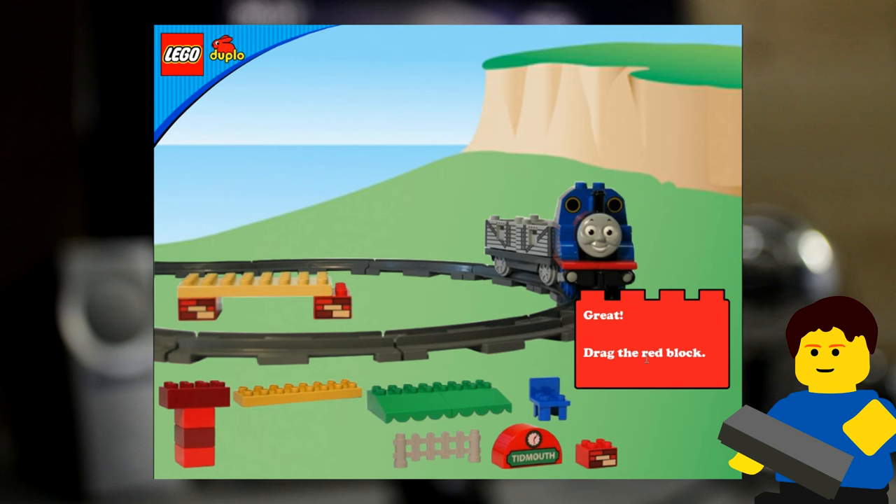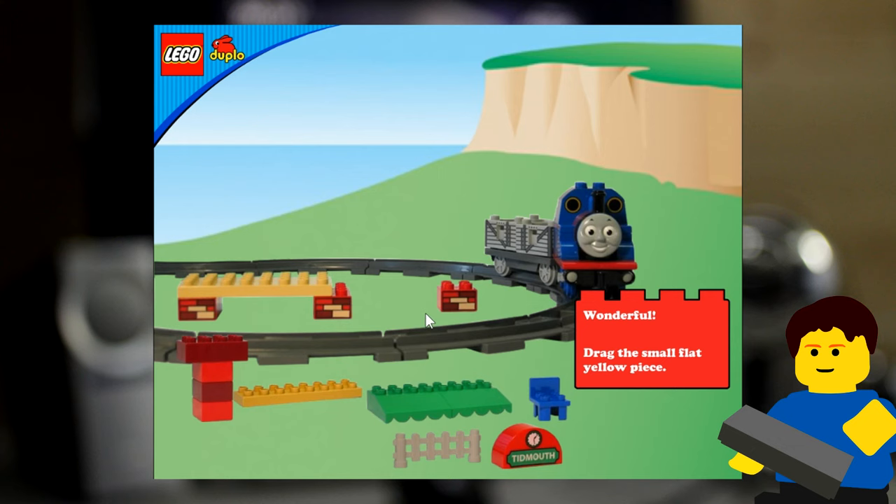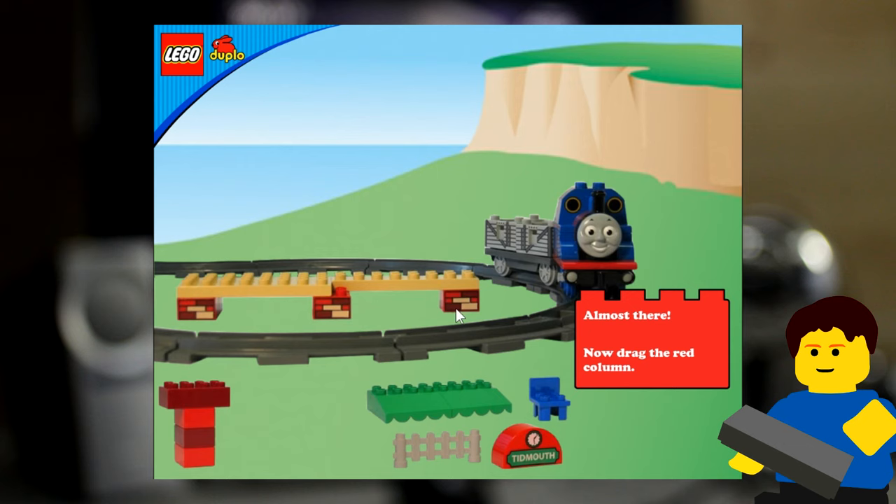Drag the red block. What happens if I do it wrong? Try again. That's the red column. Try again. That's the fence. Try again. That's the station sign. That's the roof — that's not a roof, that's like a thing. This is blue? Drag the red block. What? This is blue? This piece is yellow. This is a roof. Put it down, I don't care. Boop. It's not telling me where to put it. Drag the small, flat, yellow piece. Boop. So the station's gonna be unevenly constructed.